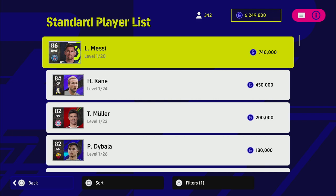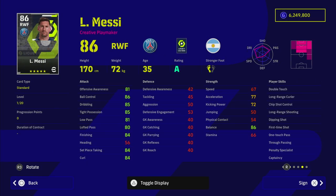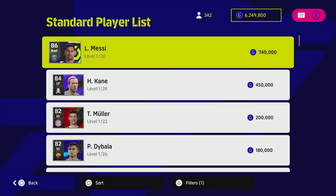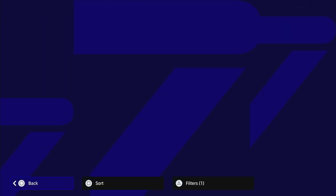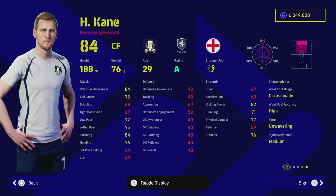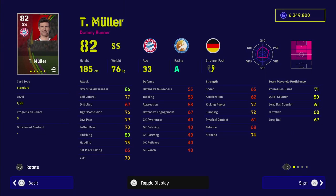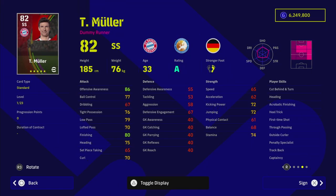My picks for this week: obviously Messi — any version you have with unwavering form gets you an A rating. The legend card locks Messi to B, but any standard card version will be on A. Harry Kane is in the Player of the Week as well, so his form carries through to his standard card, and he's not expensive — 450,000 isn't a lot.